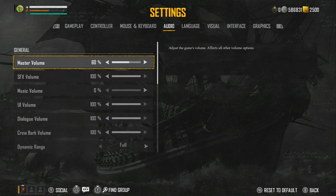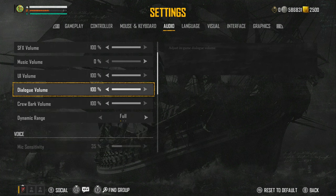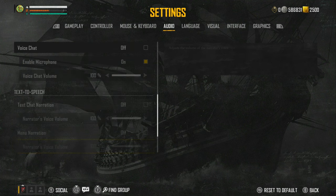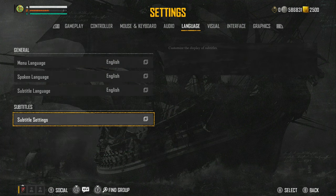For audio, I've got master volume at 60. The reason is that when I'm doing a video with someone, I want them to be heard — Xbox prioritises game volume over party chat volume, so I keep it at 60. You can have it at 100 if you want. Music volume is all the way down. You can set it to whatever you want. Language is English, spoken language is English.